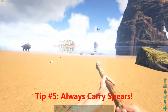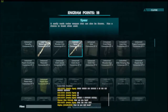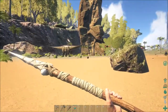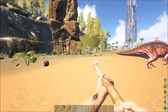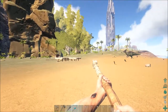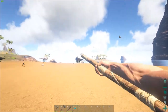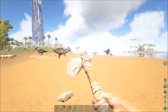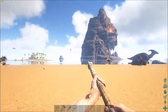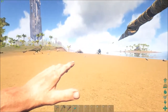Tip five is to always carry a few spears. Near the very beginning of the game, a spear is one of the very first things you can get. A spear is far superior to a hatchet or pickaxe in a fight — it has more range and more damage. If a Dialo is chasing you, that's all you really need to kill it, whereas with a hatchet you have to be right next to it. Spears are a lifesaver — always carry a few because they break easily and you might want to throw them as well.